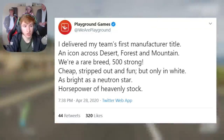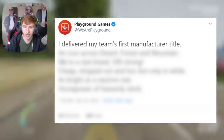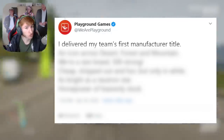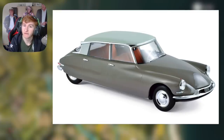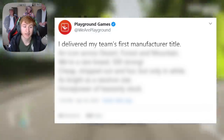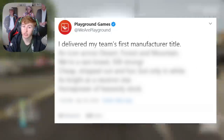Each clue is obviously to do with a car, so we're going to try to crack them now. Starting at the top: 'I delivered my team's first manufacturer title.' This clue is hinting towards a car that won its team's first title. People have been guessing the Toyota Celica ST185, which won the WRC manufacturer title in 1993, and also the Citroen DS23, which won the Monte Carlo rally in 1959. I think the Citroen DS23 is most likely, and it's actually on the leaked car list.